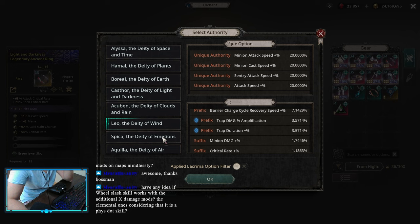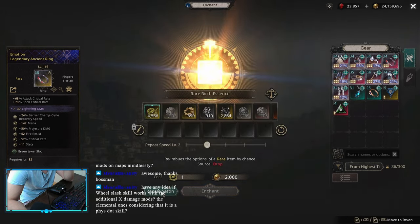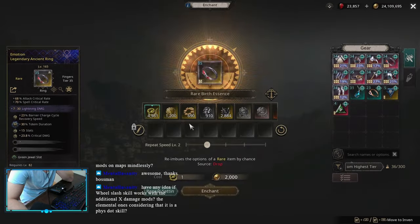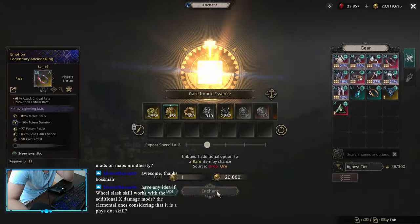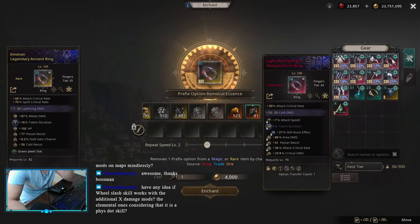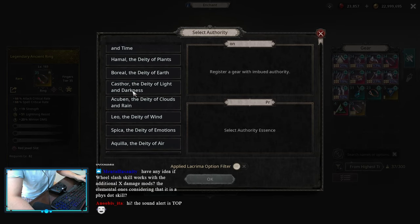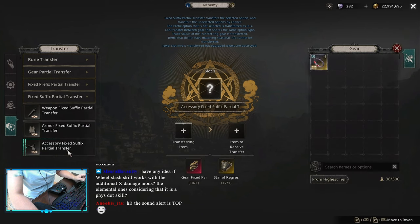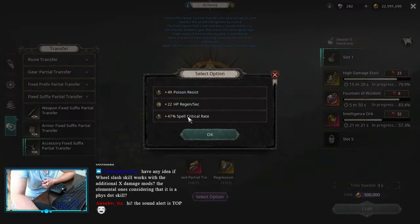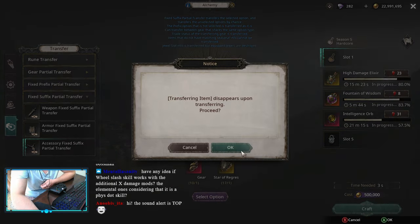After that, started crafting my Double Authority Ring. Started with Spicker Authority for the Totem Duration, which can be recrafted into Skill Rune Effect. I was looking for Totem Duration on the Prefix, Attack Speed, and some Damage Multiplier. Many Damage Multipliers would have worked for me, but I managed to get Totem Duration, Elemental Damage Multi, and Attack Speed — the best I could hope for. After that, I did my 7-ring with Castle Authority for overpowering the suffix, used Suffix Fixed Transfer, so all Prefixes would transfer and only one Suffix, so I know it's always gonna work out.